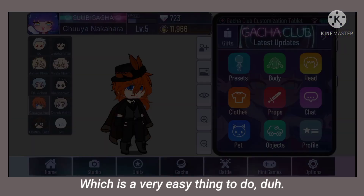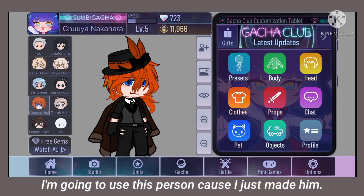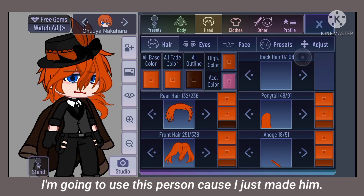First open your Gacha Club, which is a very easy thing to do. Duh. Then pick an OC — I'm going to use this person because I just made him.